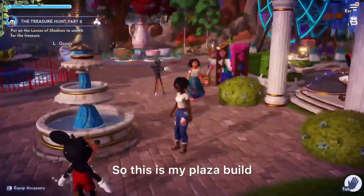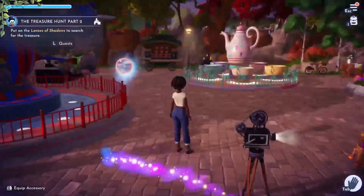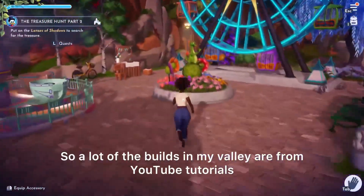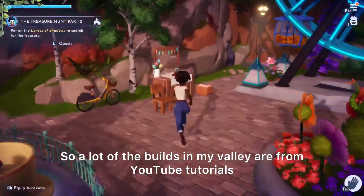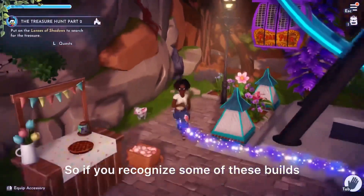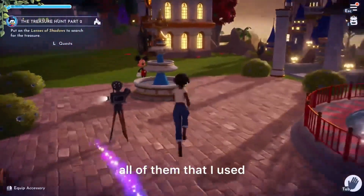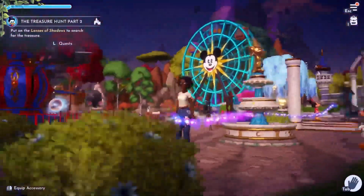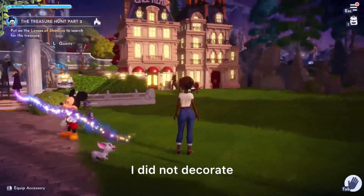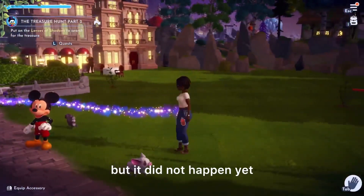This is my plaza build — I decided to put my Disney Dream Park here. A lot of the builds in my valley are from YouTube tutorials, they are not my original work, so if you recognize some of these builds, please tag the creator below as I don't remember all of them that I used. The other side of my plaza is blank, there's just buildings here, I did not decorate. I wanted to make this like a city-themed park, but it did not happen yet.